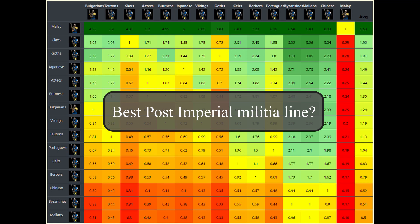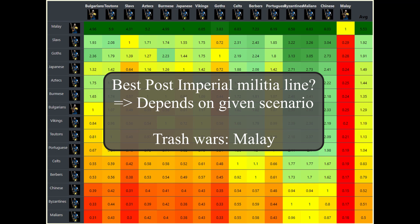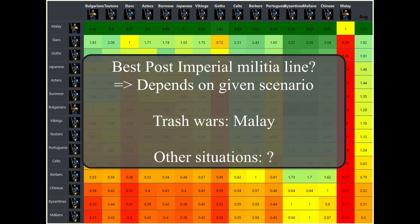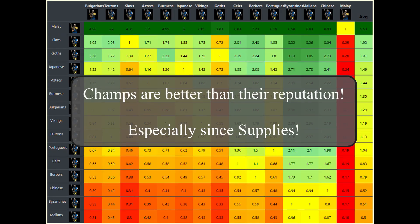Who has the best post-imperial militia line after all? The answer heavily depends on the given scenario. In trash wars with late game market exchange rates, the Malay militia line is the best. When assuming resources to be of equal worth, if forced to make a choice, I would pick the Slavs, followed by the Bulgarians. I'm pretty sure that the militia line is not used as often as it should be on most skill levels, as it is cost efficient against a variety of unique units as well, especially since the introduction of supplies - but that will be part of another video. Thanks for watching and have an excellent rest of your day!